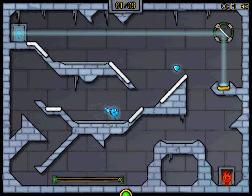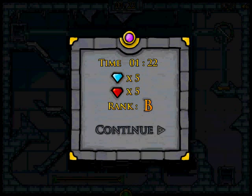Oh my gosh. Stupid Watergirl. Why do you have to go so slow? You're bugging me. Okay, here we go. And then go across this. Oh my gosh, I go so slow. Jump. Okay. There we go. Yay.